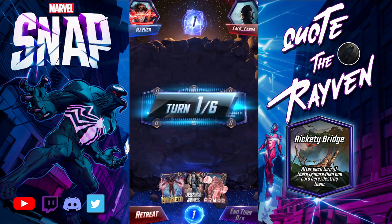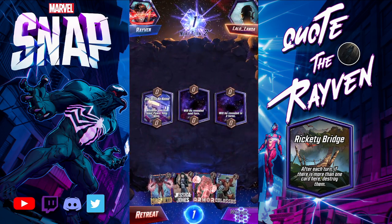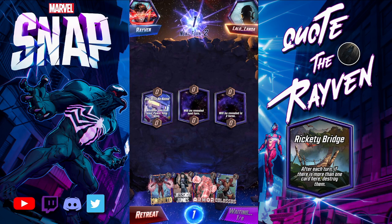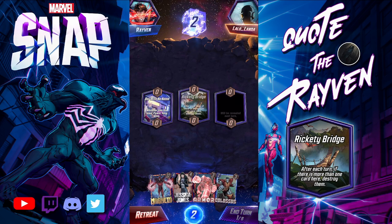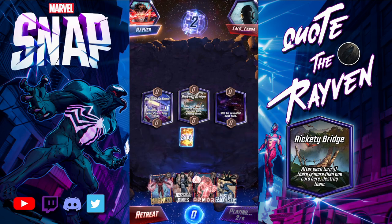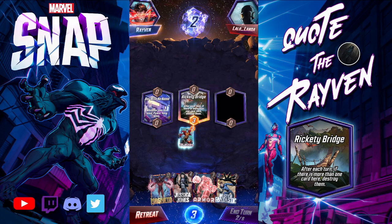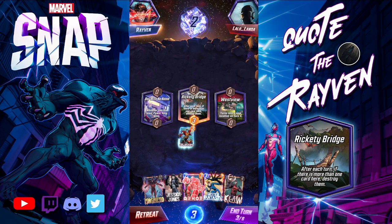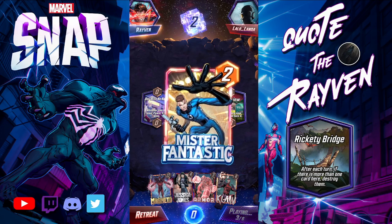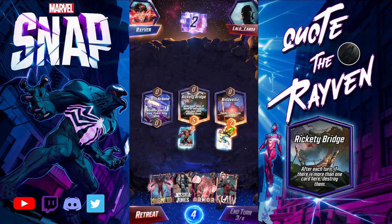Not great draws, and there's Bar With No Name — yuck. This guy snaps right away. The Rickety Bridge — there it is. I don't have Enchantress but we will play Colossus. Westview turns into a new location — we'll drop Mr. Fantastic. And it's Nidavellir.